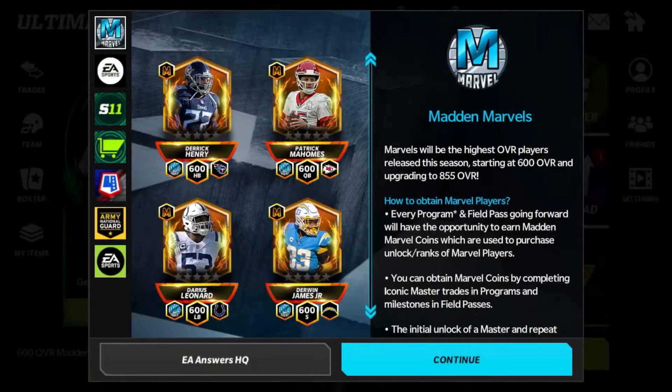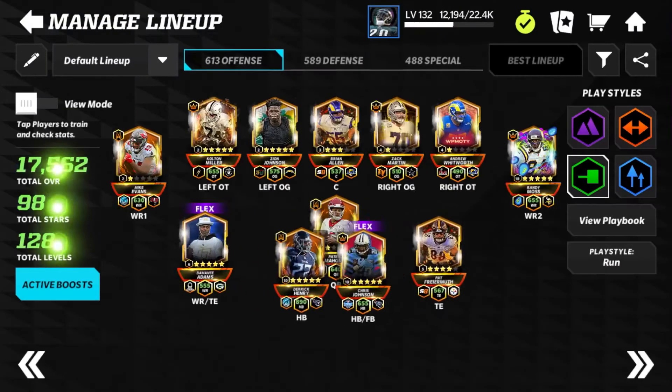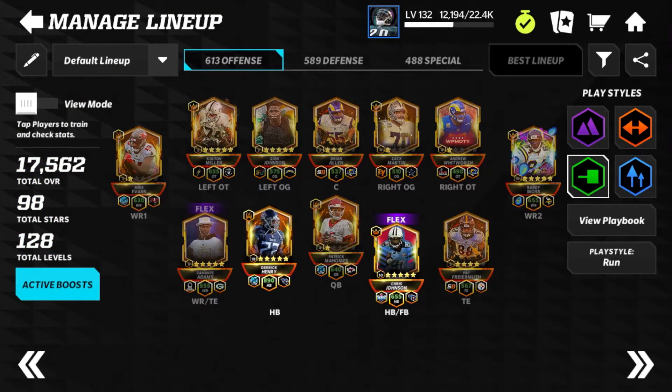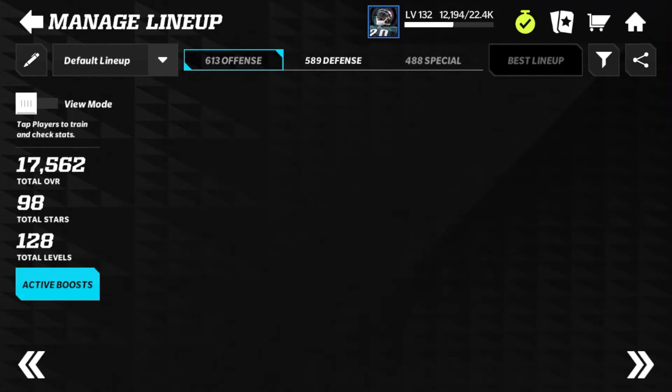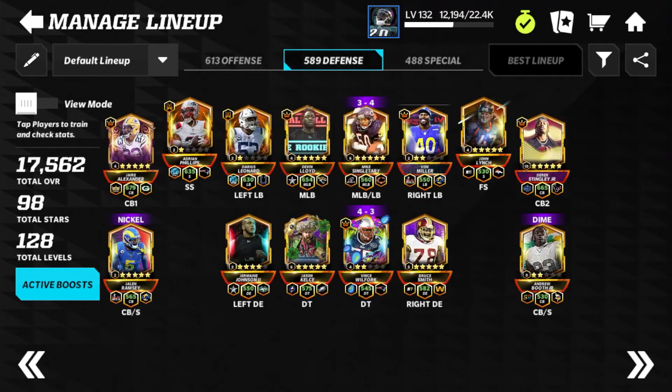What's up guys, it's Patreon's man here and I am back with another video. Today we are going to be claiming another Madden Marvel player and adding to the defense. This is our sixth Marvel player of the season — we currently have three on offense and two on defense: Mike Evans, Derrick Henry, Patrick Mahomes on offense, and Darius Leonard and Adrian Phillips on defense.